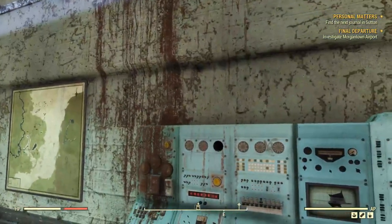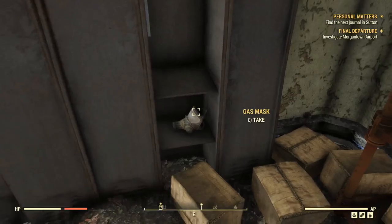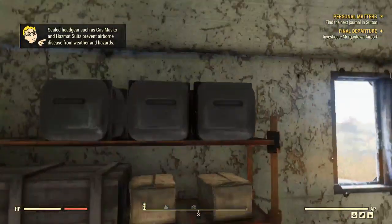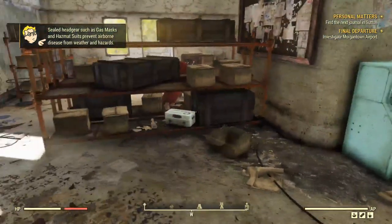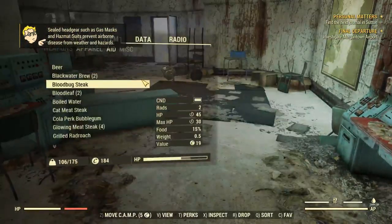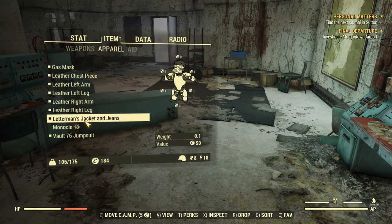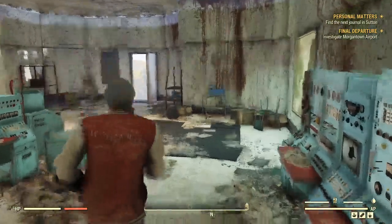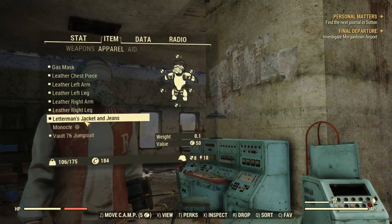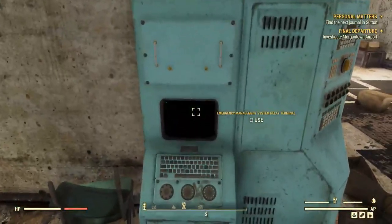A couple bobby pins — guess that was a pretty empty box. A vacuum tube and a gas mask — there we go. I needed one of those for a while on my last character, so that's good. Let's equip that gas mask.